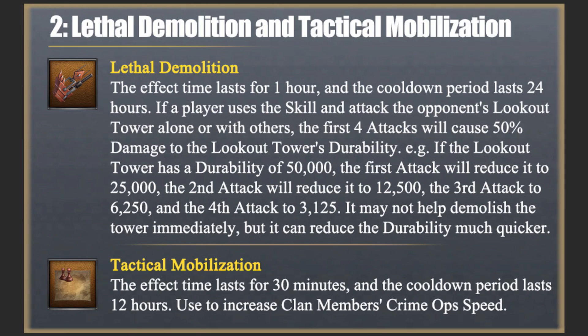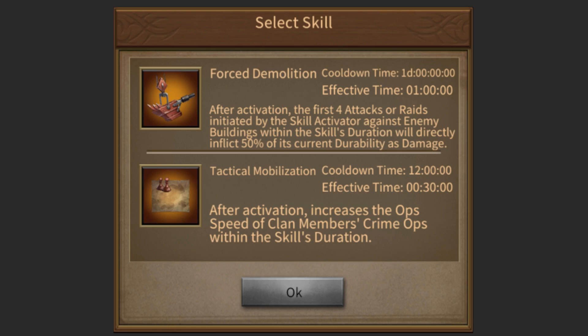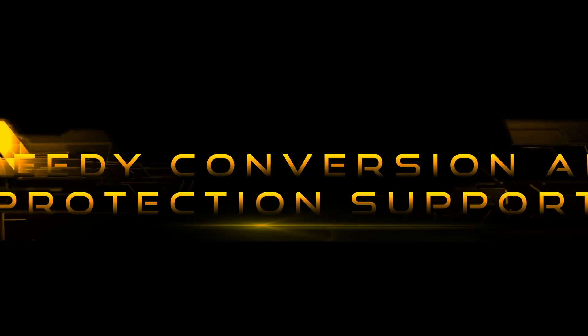Tactical Mobilization: While active, it increases the ops speed of all clan members. The effect time lasts for 30 minutes and the cooldown period lasts 12 hours.